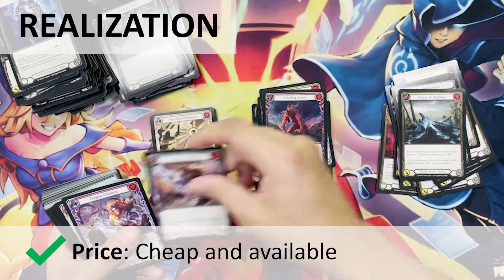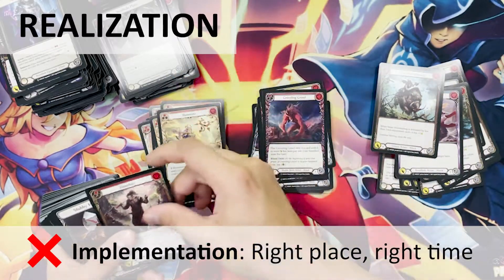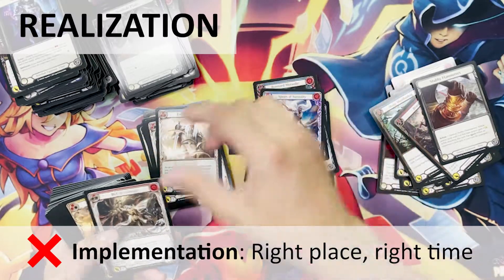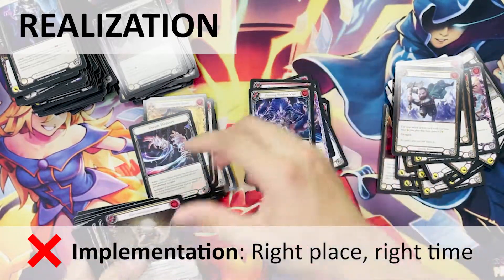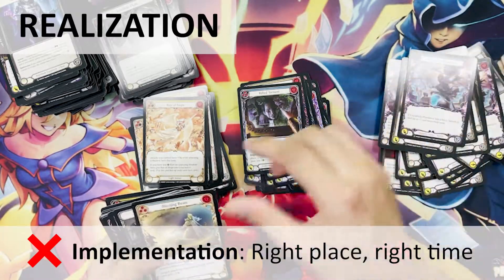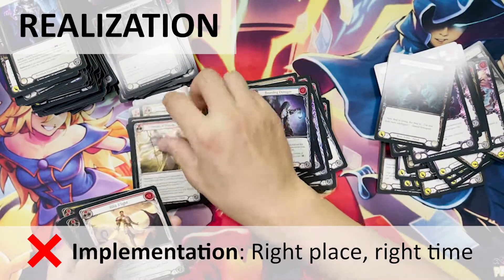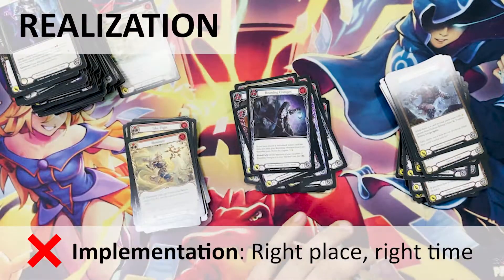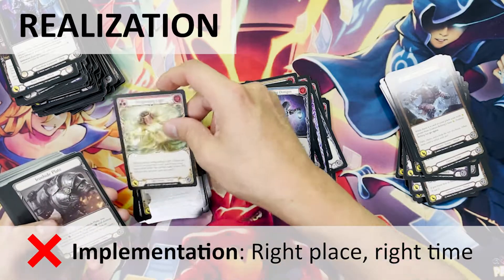Prices for first edition boxes have a really high MSRP, but the unlimited boxes are really cheap and readily available. This is the fourth set of Flesh and Blood, but the unlimited print run for this set actually came before the third set, Crucible of War. Legend Story Studios has maintained they always planned first edition print runs to cater to the collecting community, but this ordering makes me think that might not be the case. It seems they had not foreseen the explosive popularity of Flesh and Blood and scrambled to print more Welcome to Rathe and Arcane Rising boxes to meet demand, and everything just fell into place for them.